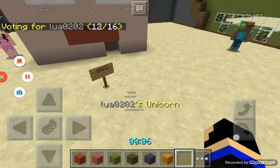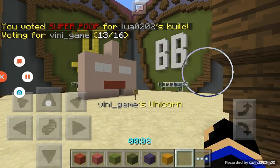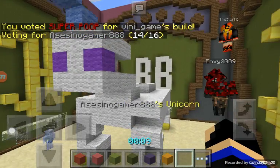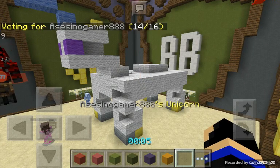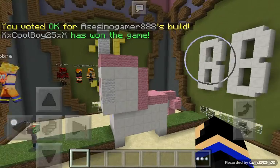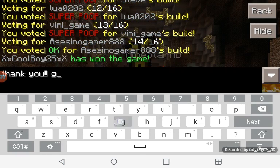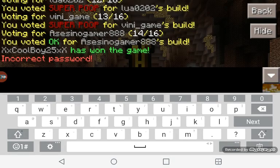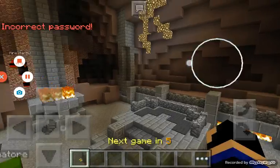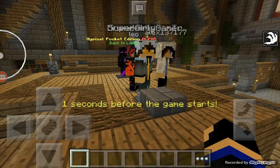Oh my god, I have no idea what to say. Oh my god, that is crazy. Wait, what? Death Unicorn — I like that idea! I WON! Thank you! GG! Oh my god, I can't believe I won — this is the happiest moment on this mini game ever. I mean, I can't believe I actually won that!